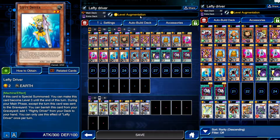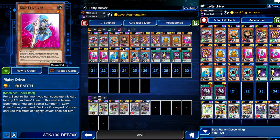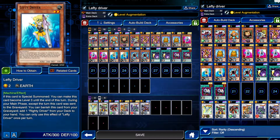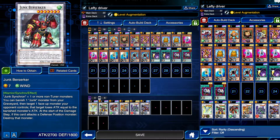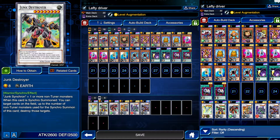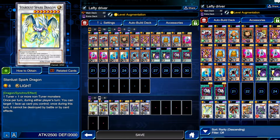I thought combining with level augmentation would be better rather than using level duplication. Because it's level three, so four-star — not too great on its own. But with level augmentation you can make Righty Driver a four-star, then go six or seven — boom, Nitro Warrior, Junk Archer, Junk Berserker. You can even go eight-star for Junk Destroyer, and obviously Stardust Spark Dragon. Definitely a lot of cool options.